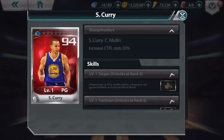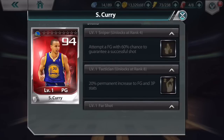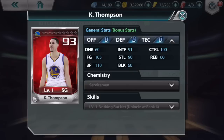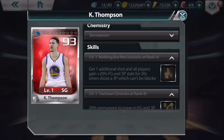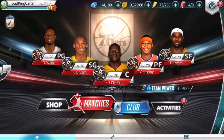Let me check Steph's skills: 20 permanent field goal and three-point increase, 60% chance of guaranteed shot success, 50% permanent increase. Now let me check Klay one last time - nothing but net, get one additional shot in all players game, plus 20 field goal and three-point which can't be blocked, 50% permanent increase. I might have to draft Klay.